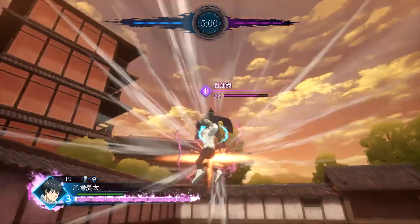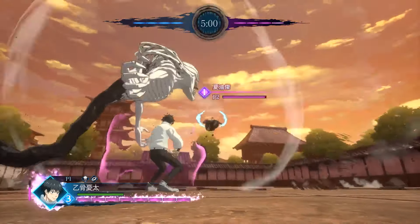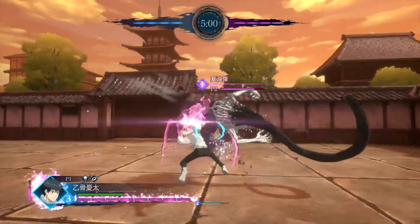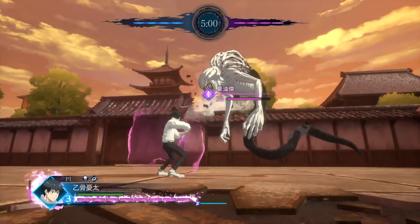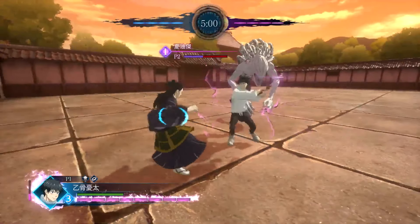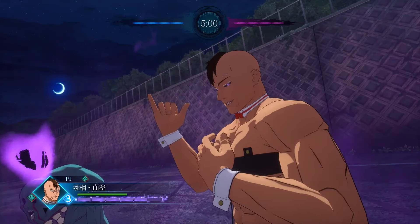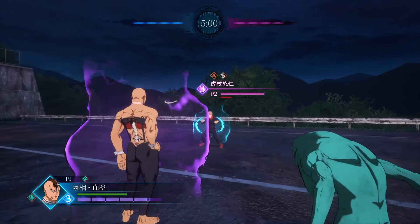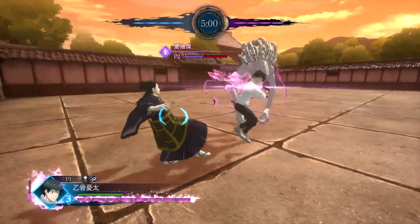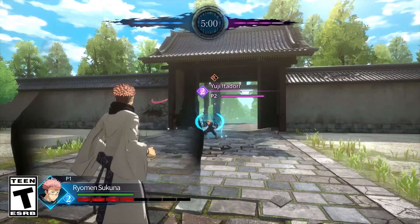Using the curse imbuement technique means any attack Yuta does will deal damage to his opponent because he's using cursed energy. We haven't seen Yuta use his curse imbuement when he isn't in rage mode without Rika, but I would assume when he uses this without the Rika buff his cursed energy meter would start depleting the moment he activates the technique — kind of similar to Esso and Megumi when they activate their cursed techniques. The amount of damage some of these moves with Rika do, plus having a teammate there to support you, means Yuta is looking like he's gonna be strong for sure. He's definitely gonna be a problem so all the Gojo and Sukuna mains out there better watch out.